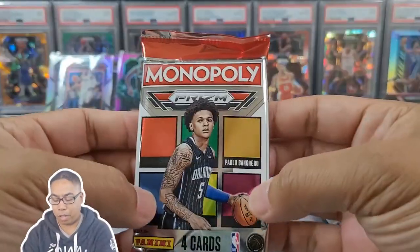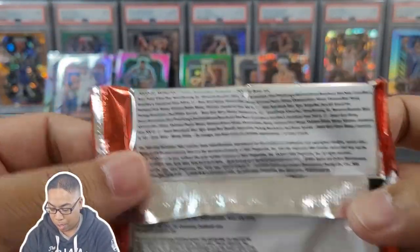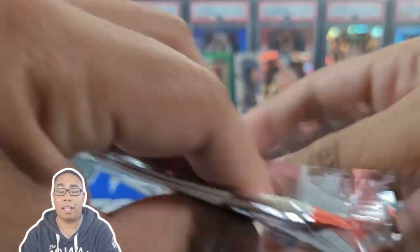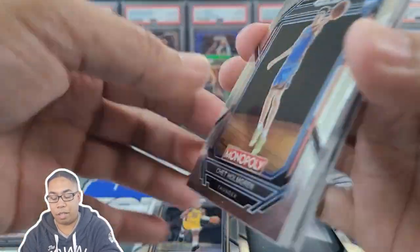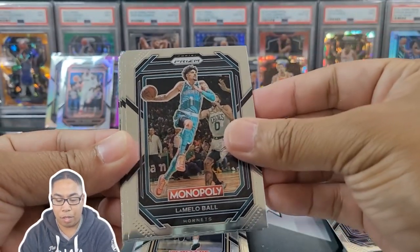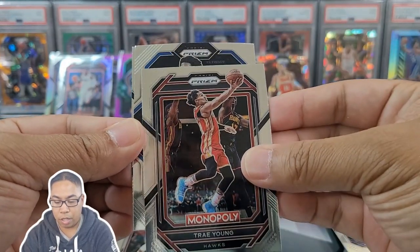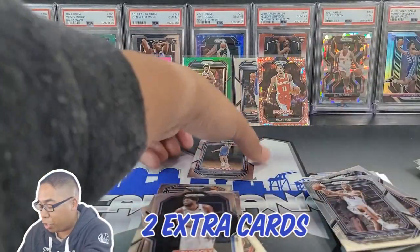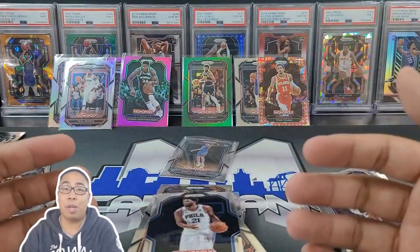Last pack mojo — this one felt heavy, maybe that's going to bring some good luck. I don't think there are mem cards in here so we'll look on the back. Hopefully this is going to be a monster. Chet, LaMelo, Jimmy Butler, Trae Young, Joel Embiid in our last card. Nothing special out of that, but we did get a Chet — that's my second Chet pulled from Monopoly.